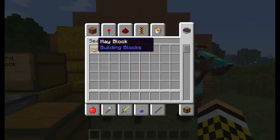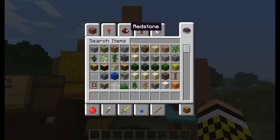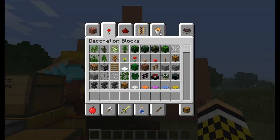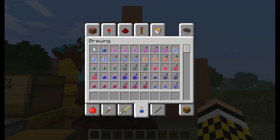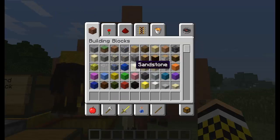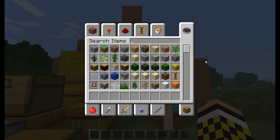Hay bale also has a name now. Also, with the new crafting interface system, it'll tell you here that it's under building blocks. So if we go into redstone, it should tell you what section it's under and things like that, so you can learn what section it's in, which I think is pretty awesome.